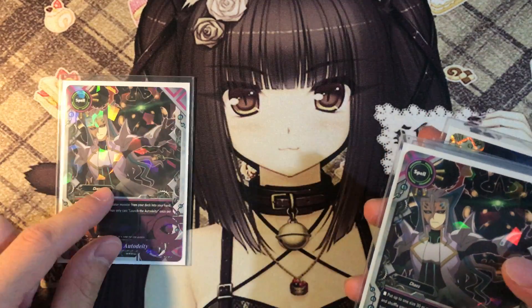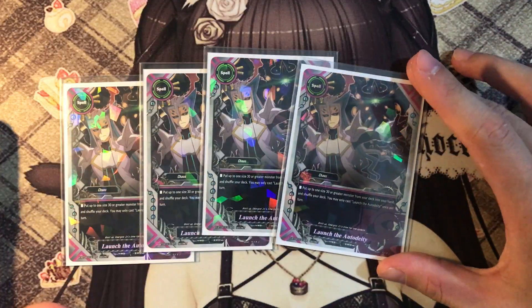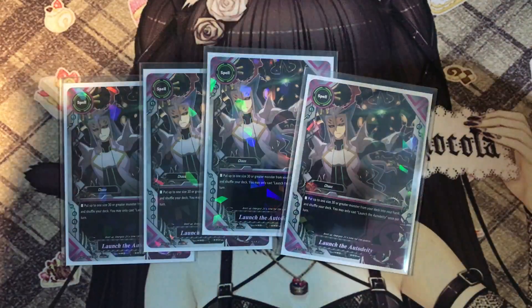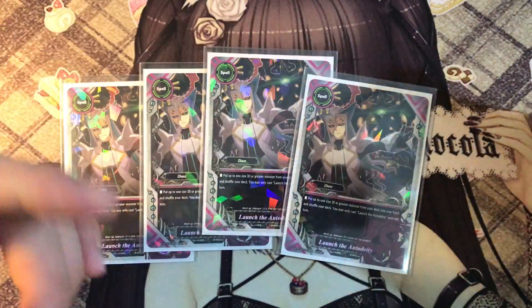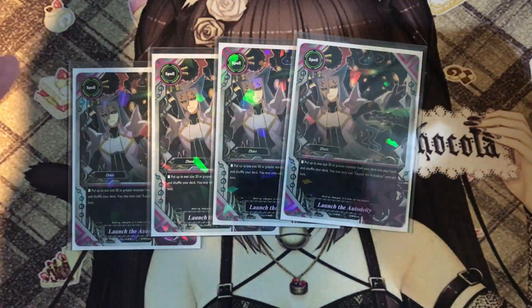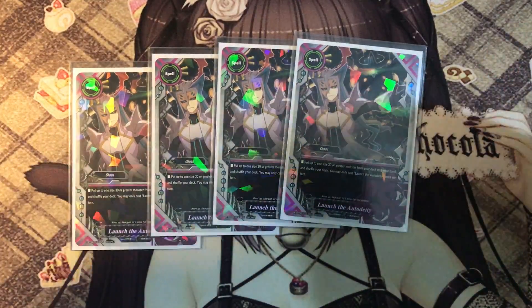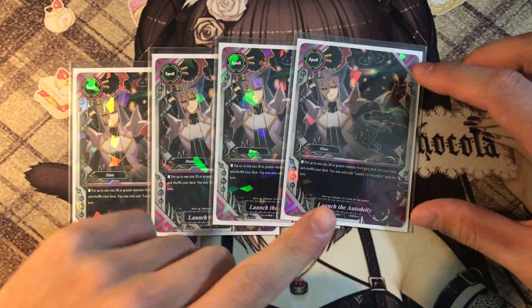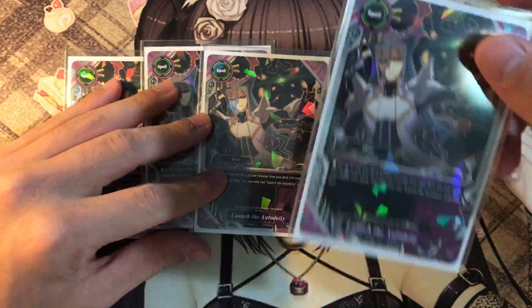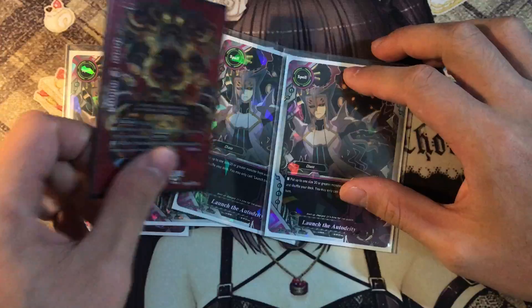4 copies of Launch the Auto Deity. Auto Deity is basically your searcher for Golgoth. Its ability is: put one size 30 monster or greater from your deck into your hand. From this text you can tell there will probably be another higher size Gear God — probably Gear God 10, size 99. You may only cast Launch the Auto Deity once per turn. It's a rota/searcher for your Gear God, and I definitely play 4 in the deck.